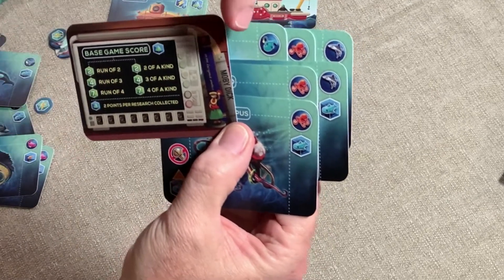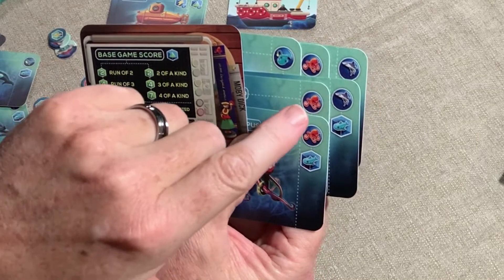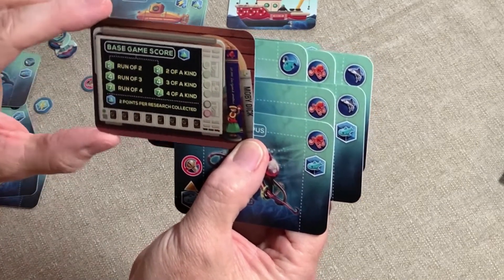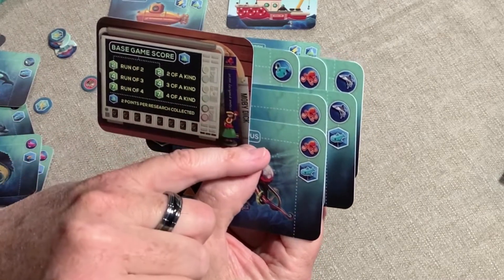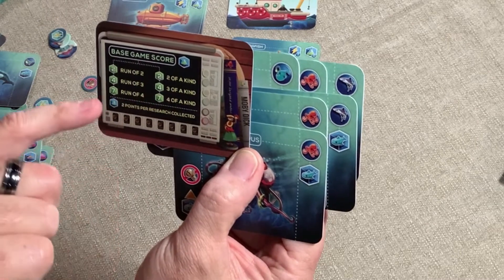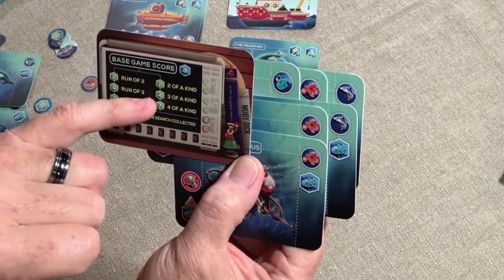I can see here that I have a run of three — that's four points. I have a run of two, that is two points, so I'm at five. Then I have one of a kind — doesn't help me. Three of a kind, that's four. So I've got four, and two is six, and four is ten.